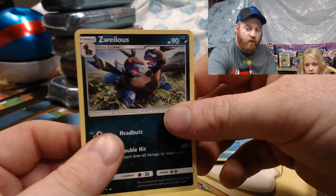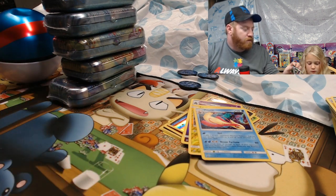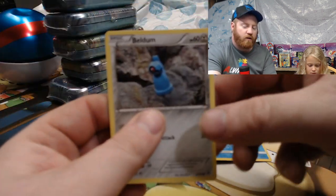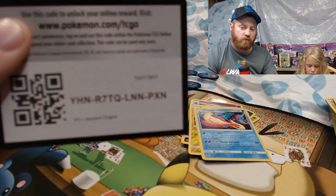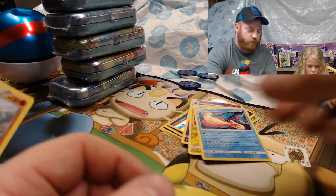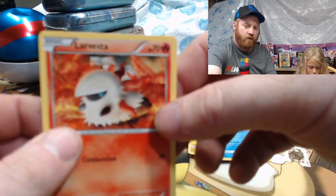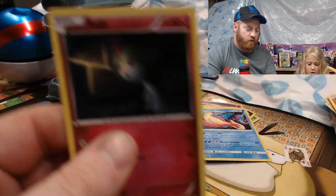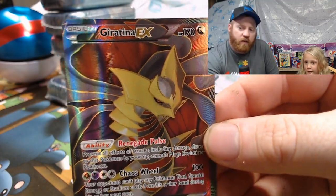Leaf energy, Gastrodon, Anabel, Swell Swell. Which pack are you opening, Riley? XY Ancient Origins. She got: Beldeum, code card, Wooper, Golurk, Larvesta, reverse holo Meowstic, and a holographic Giratina EX!